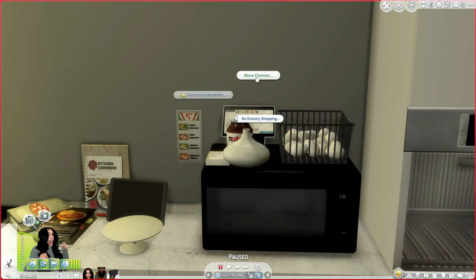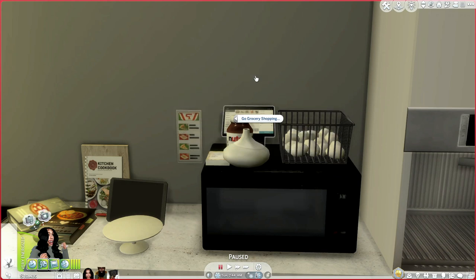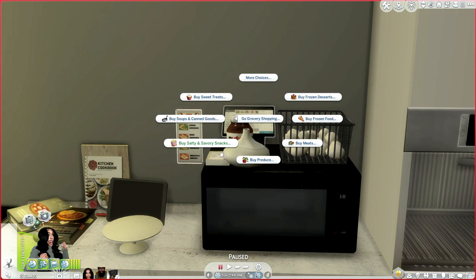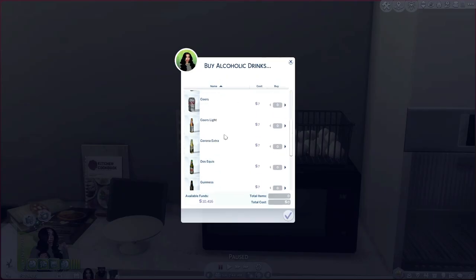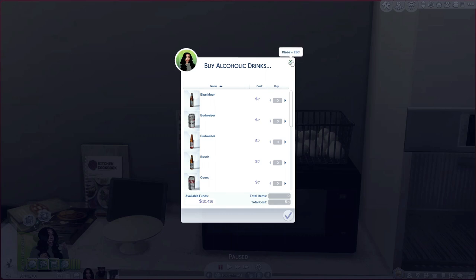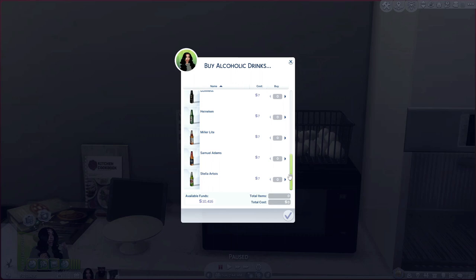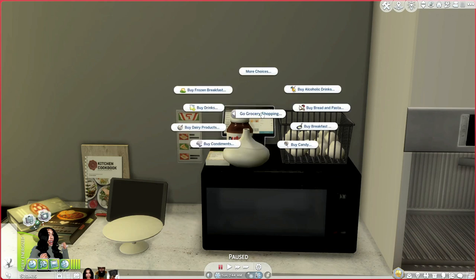Let me break down what Insomnia's mod includes. You can buy alcoholic drinks, bread and pasta, breakfast, candy, condiments, dairy products, drinks, frozen breakfast, sweet treats, soups and canned goods, salty and savory snacks, produce, meats, frozen food, and frozen desserts. Let's go to the alcoholic drinks first — she has beers, and hopefully she'll eventually update to include other drinks from her custom bar. Also, this stuff is currently free to the public — everything I'm showing you right now is free!